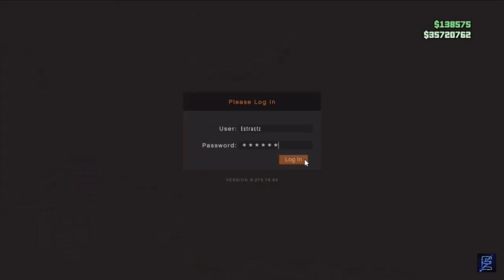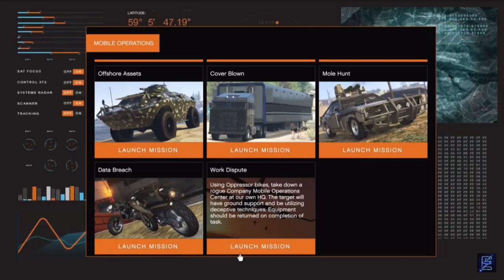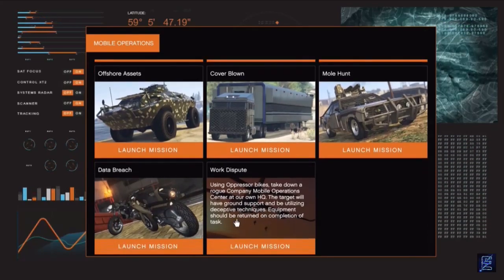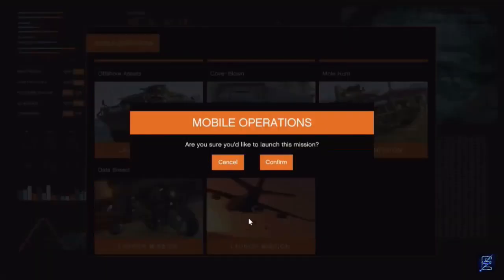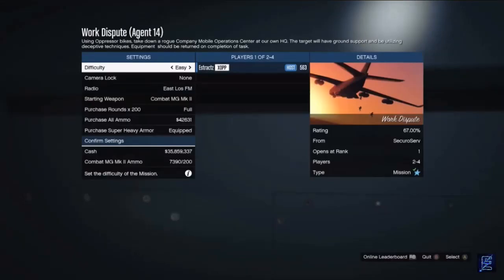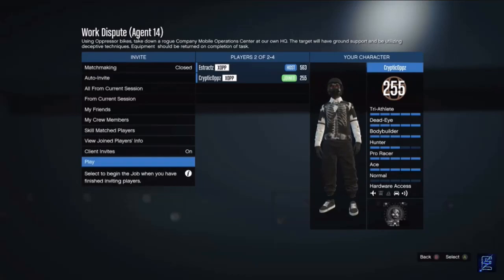When you are at your mobile operations, just log in, scroll down and look for the work dispute job, and launch it. If you have not unlocked these jobs, you will have to do your bunker missions to unlock the work dispute. Once you get the work dispute job unlocked, launch the job. After you load in, set your difficulty to easy so you have more lives, confirm your settings, and wait for a friend to help you out. I wouldn't do it with randoms because they will mess up the job for you.